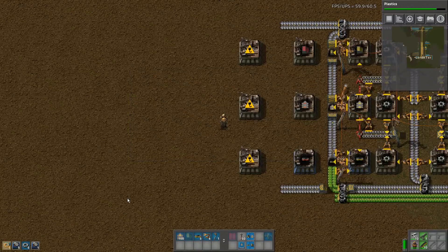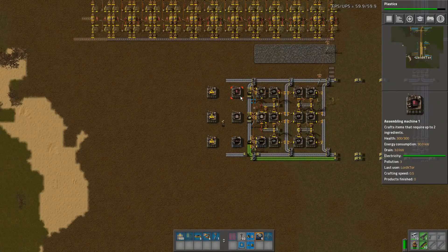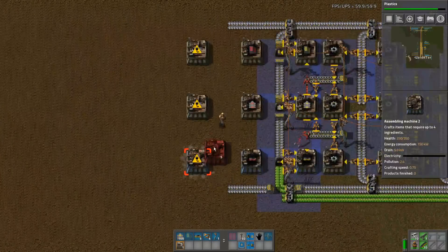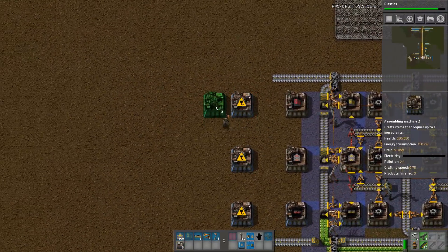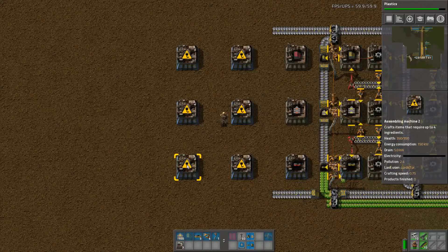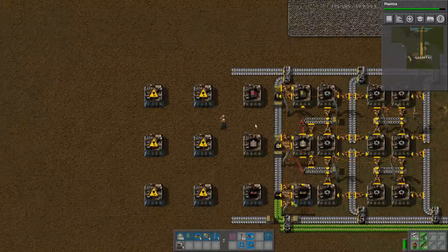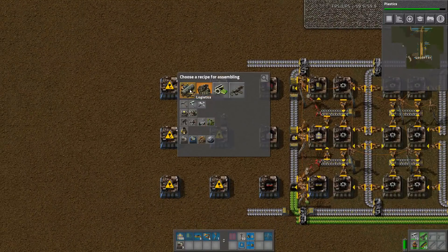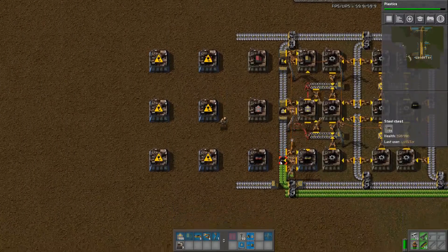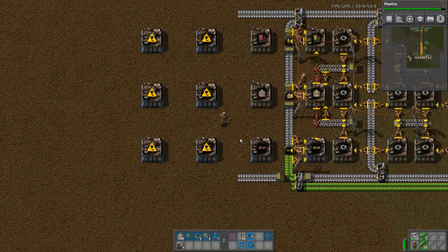And then we will do the assembly machines, and we'll round it out probably with poles. We need to do more electric mining drills, because that's going to become fairly important to us. So yeah, we start in the middle, and at some point in the future I will be clever enough to actually make a blueprint of this, so I don't have to recreate it every time.